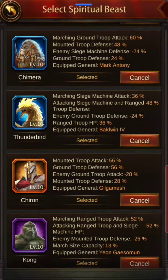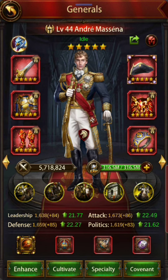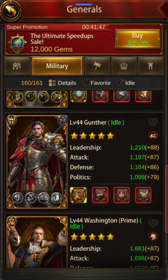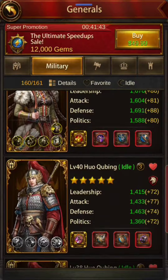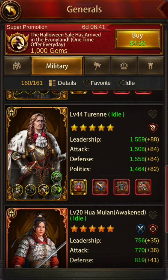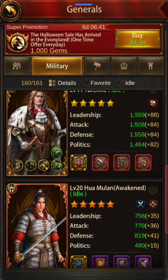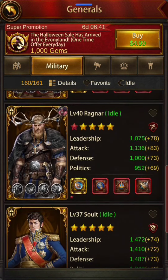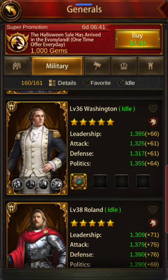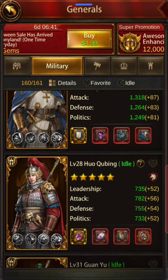A lot of spiritual beasts are unlocked, which is good. Generals are pretty good in terms of monarch as well — Gunther's specialty is good. Ragnar is one star. You can ask the seller what he's using for primary range or ground — Luo Cheng is for ground for sure, and Merlin is for range.